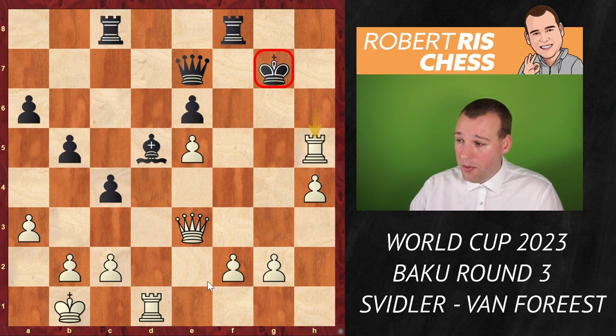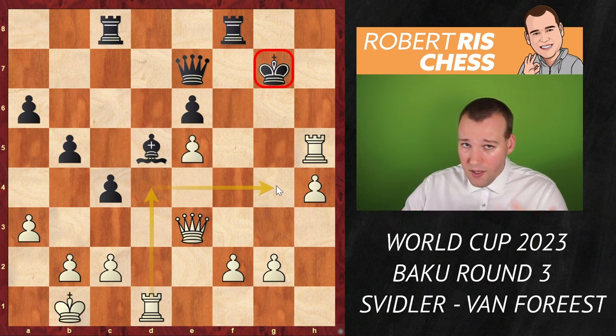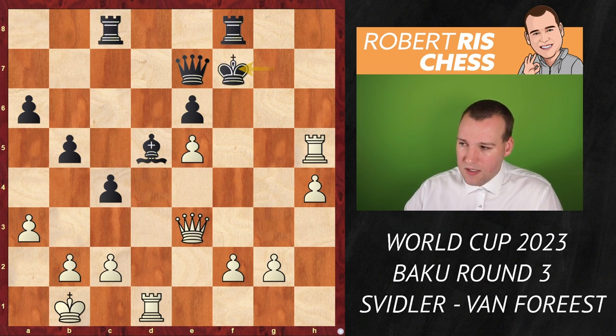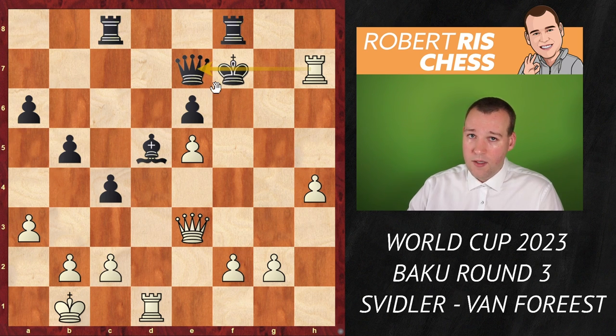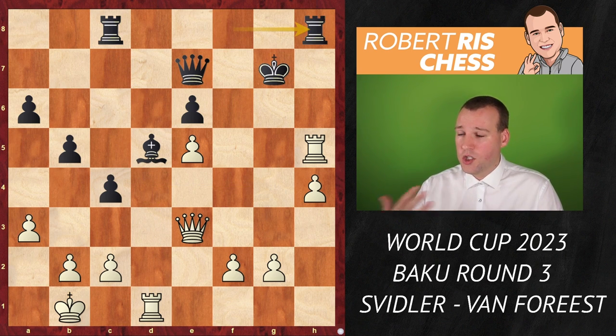Jordan's resignation may look premature, but his position is really bad — his king is wide open. White can even consider rook d4 then rook g4, bringing the final piece into the attack. Concretely the king cannot escape to the center. There is rook h7 winning the queen, leading to queen versus rook and bishop — that's game over. The critical line is rook h8, offering the exchange of rooks.